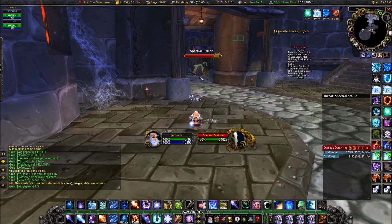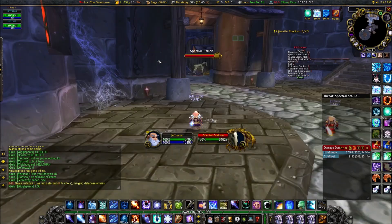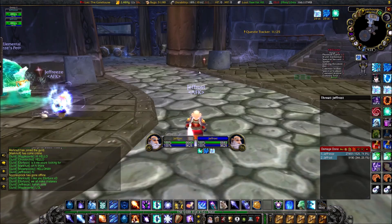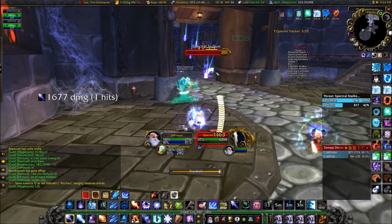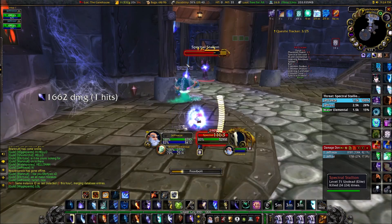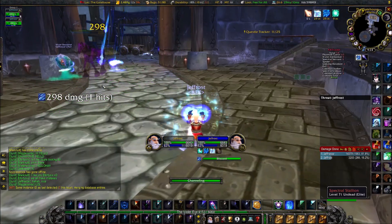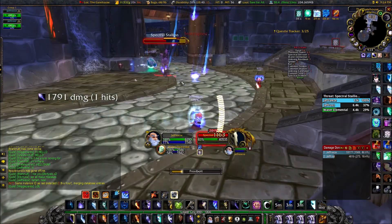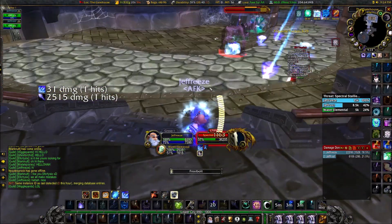This kill here is a spectral stallion, which would be the easiest type. There are also spectral chargers which, of course, charge you — as you know if you've been in Kara and stayed far in the back or been first to die in your run, like I usually am. I used that same strategy here of one mage keeping the horse as slow as possible with Blizzard, and my other mage just casting Frostbolt to single target it down. I got some help from my water elemental and was eventually able to kill this horse.